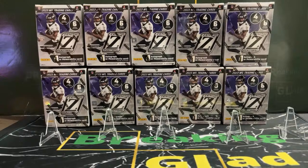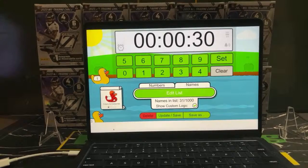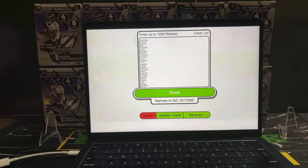Everyone in tonight's break has a chance to win half of this break for the Texans. Whoever gets first place in the duck race gets to choose the top row or bottom row — first half or second half. Two teams out of the 31 other teams will take home Texans cards. There are 31 teams in the race because the Texans are excluded — they would fall between Green Bay and Indy, but they are not there.